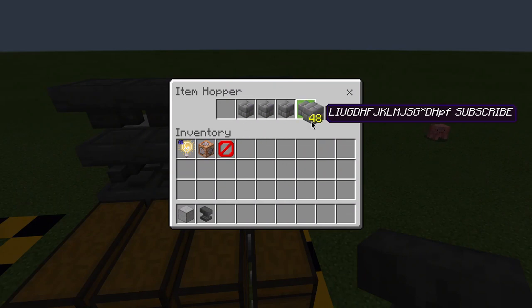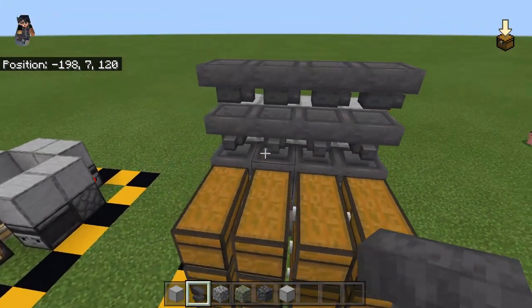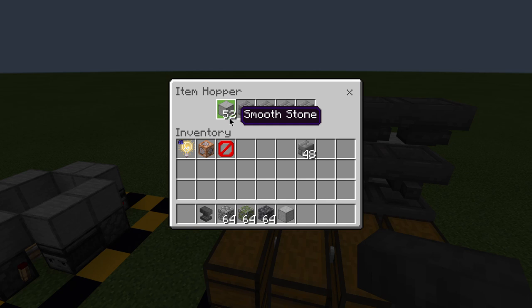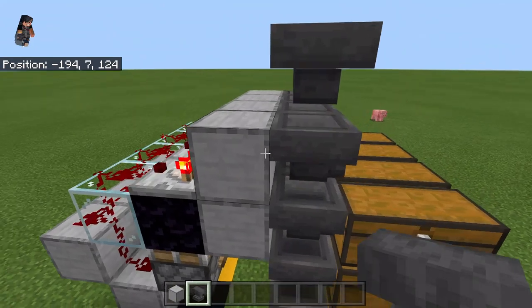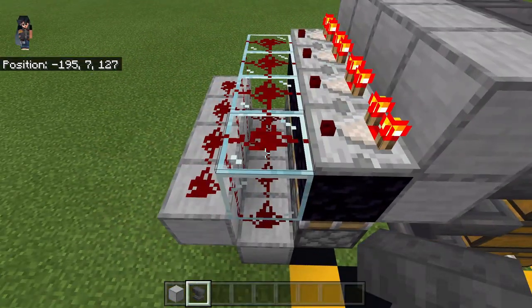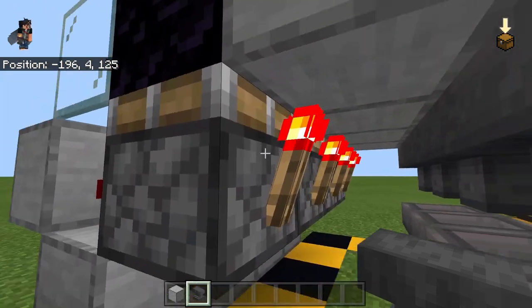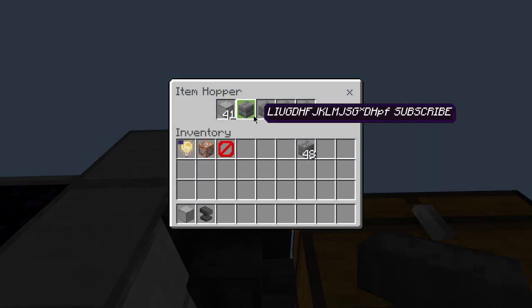Now get the four items you're trying to sort — let's use cobblestone, mossy cobblestone, cobbled deepslate, and smooth stone. You need 41 items in here; if you throw all your items in, it will automatically go down and 41 items will remain. The reason this works is the comparator reads that there are more than 46 items in here and sends out a signal equivalent to that — about three redstone pieces — which activates this redstone torch, turning off the hopper so the one sorted item gets pulled down.